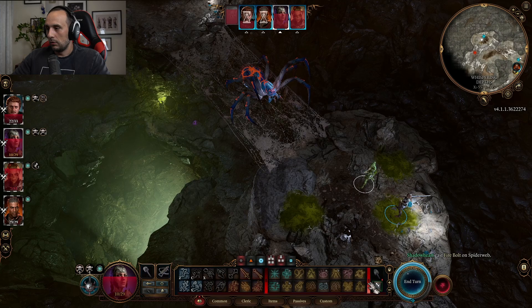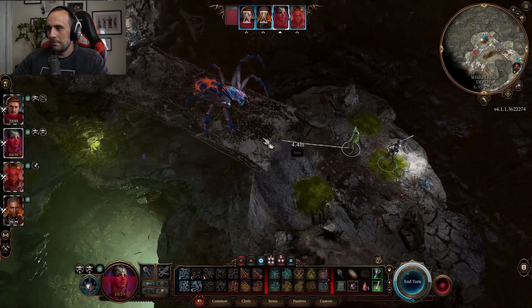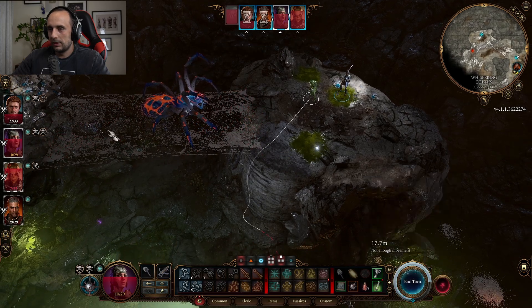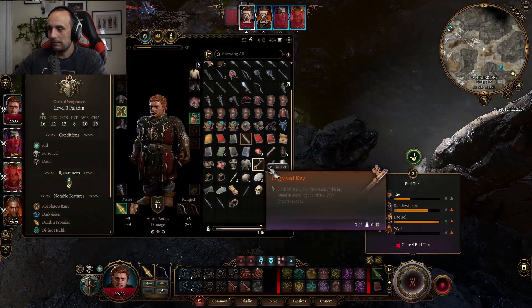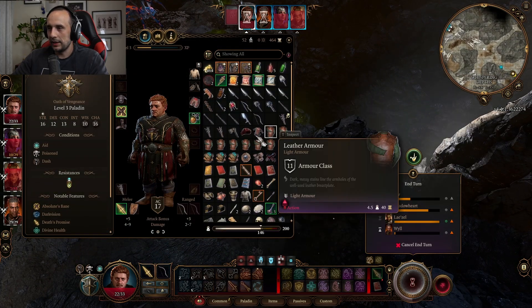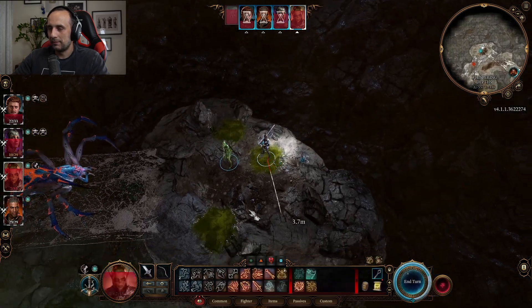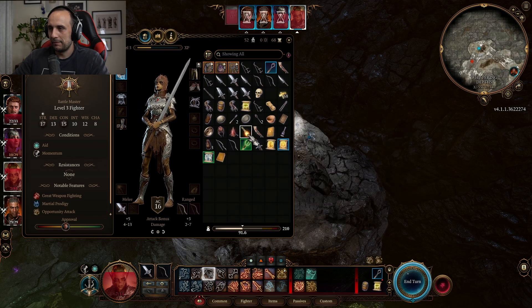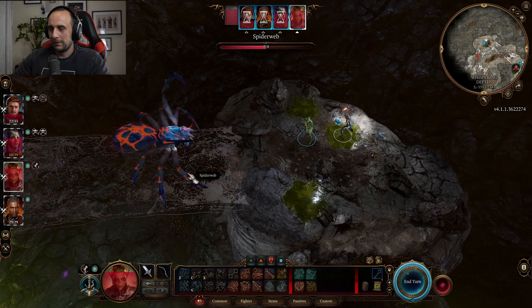Hmm — I may not have targeted the web correctly. Plan B — we need a plan B. Actually, we have Lae'zel, and we have an Alchemist's Fire. There we go — this should do the trick.